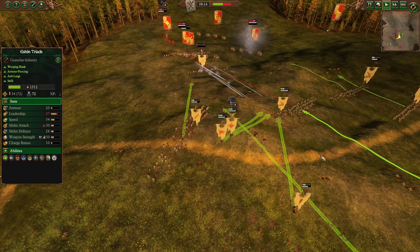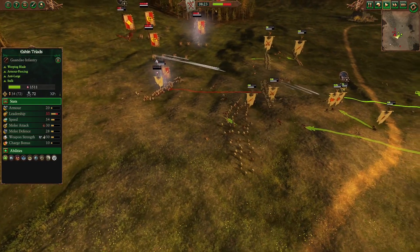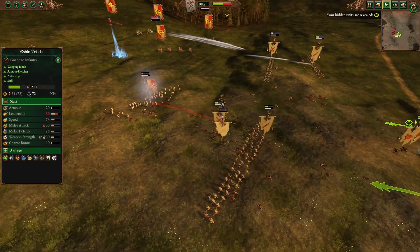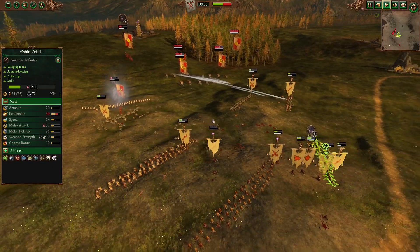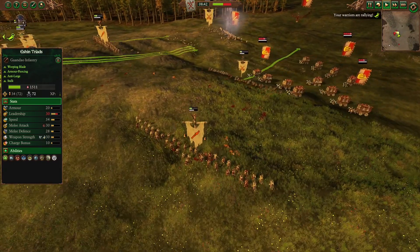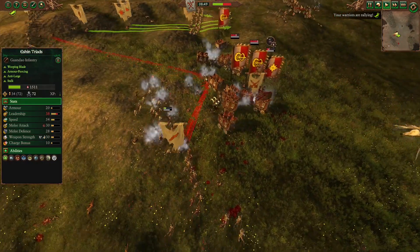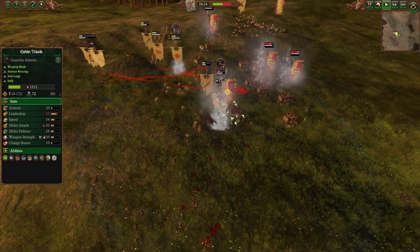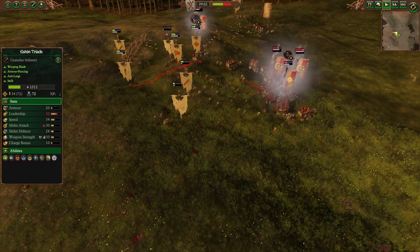Of course, being a unit with an emphasis on stealth, they are quite fragile themselves, though this can be compensated by their 30% physical resistance and relatively high leadership for a Skaven, making them a rather reliable late-game unit — as they will still be fighting valiantly despite taking substantial damage in earlier stages of battle. Being much better than chaff units like Skaven Slaves and Clan Rats, while also being more cost-efficient and versatile than elites like Storm Vermants, Ashen Triads are definitely an underrated unit that have remained hidden from the meta for way too long. While hiding might be their specialty, perhaps it is finally time for players to bring them out to the spotlight and start using them more in battles.